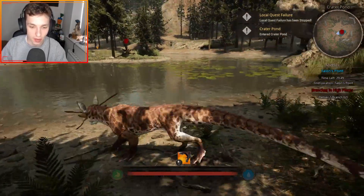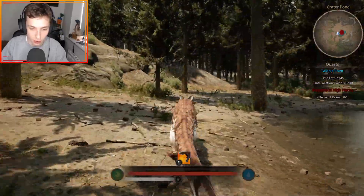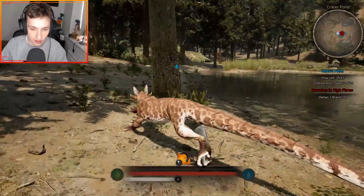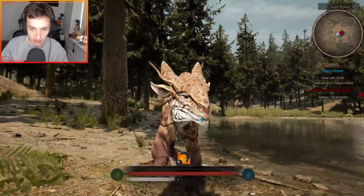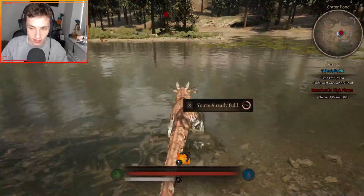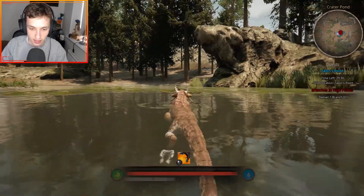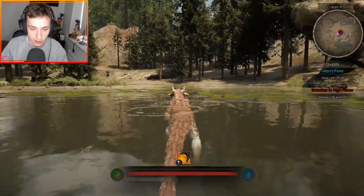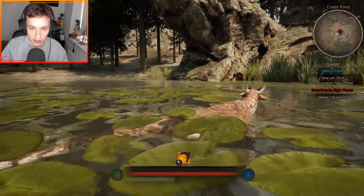So this is the baby Noviana. As you can see, it's quite slow, but when you run it's a little bit faster - not too fast, but decently fast. And the baby skin, I love. It looks so cute as a baby. Obviously this is a swimming creature, but as the swimming base it's not that fast. However, it doesn't actually drain stamina while in the water.